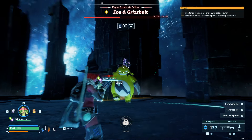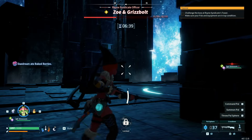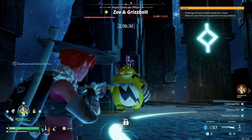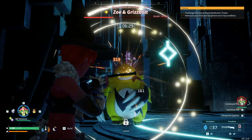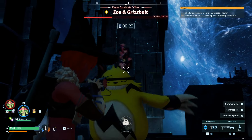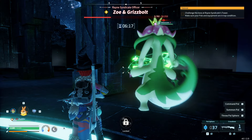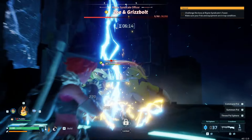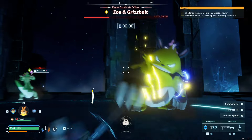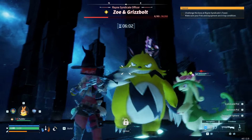All in all, Zoe and Grisbolt are pretty easy and straightforward. Just learn the attacks and dodge them appropriately, but make sure you're leveled up enough to do decent damage. I took on this fight at level 11 and didn't have the gear to dish out enough damage to take his health bar down in 10 minutes — I was dodging just fine but ended up falling over dead when the timer expired. Be patient, do some exploration, level up your crafting benches, get some good gear, and bring around 75 to 100 arrows.